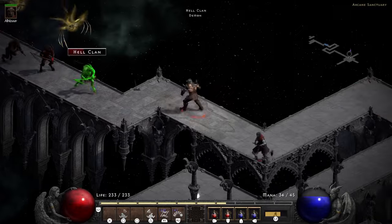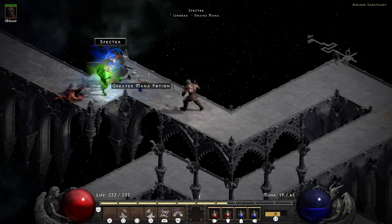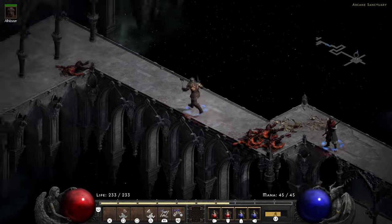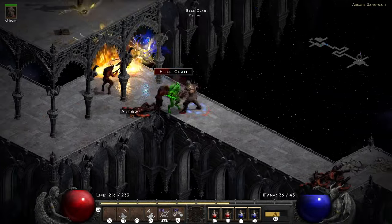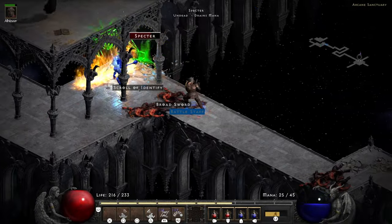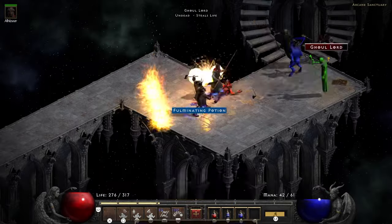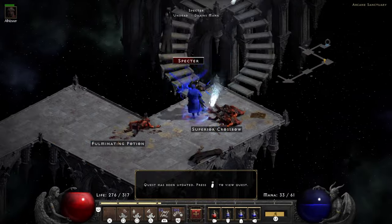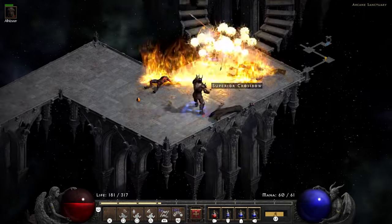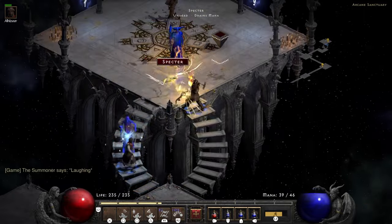In the Tal Rasha tombs there are several decoy tombs guarding Duriel, as well as the correct tomb which is indicated by the symbol in your quest log. Each tomb has a symbol like a triangle, circle, or square. By defeating the summoner and reading the tome, your quest log will show you which tomb is the correct one.